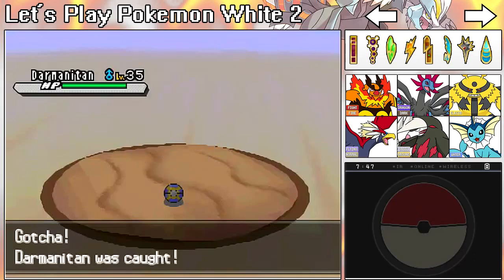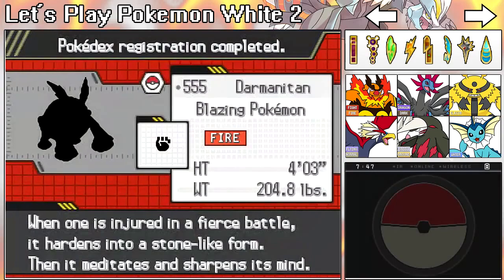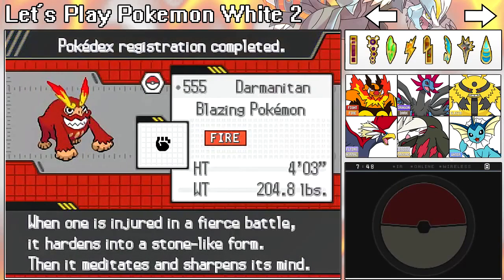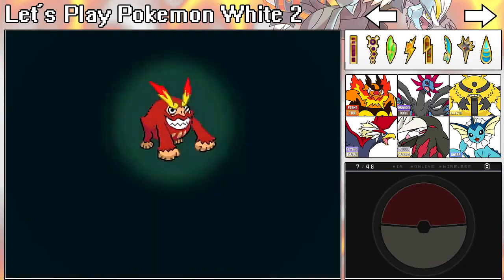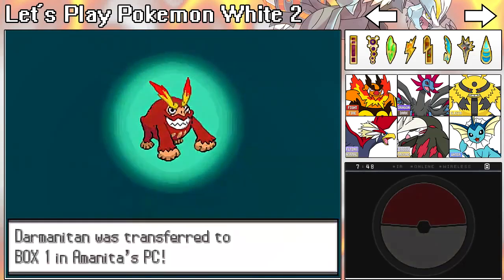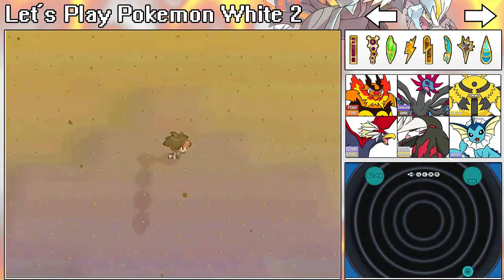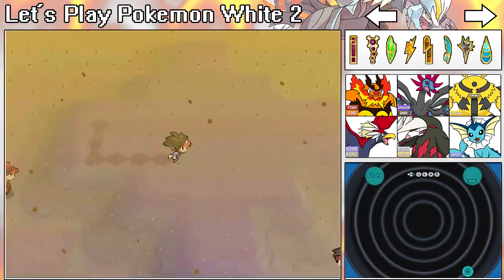If Quick Ball doesn't get the job done, you're probably going to have to use a Dusk Ball if it's nighttime, or a Timer Ball if you're trying to catch it for a long while. Anyway, there's N's Darmanitan — now we just need to catch all his other Pokémon. Let's go ahead and catch all his other Pokémon.